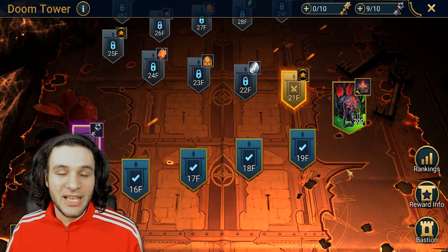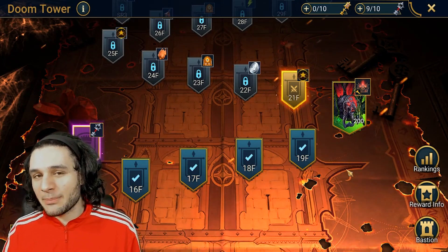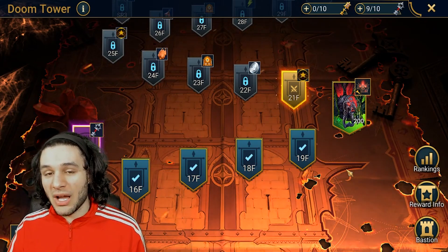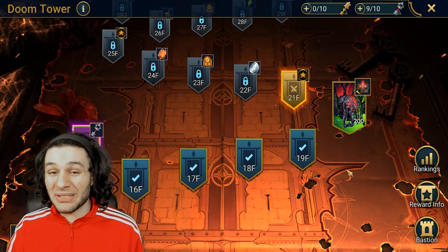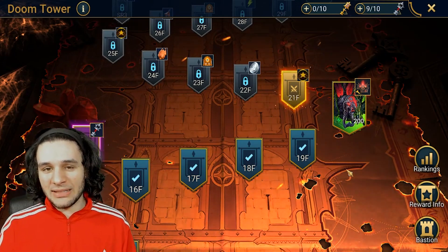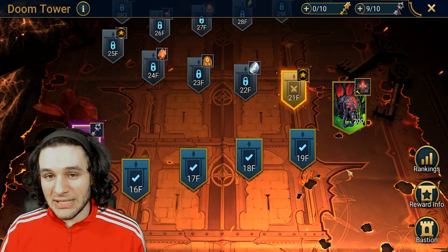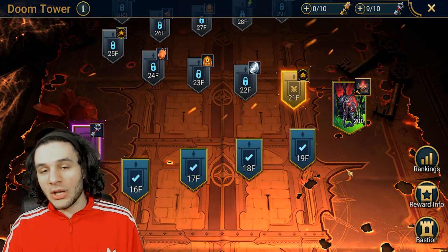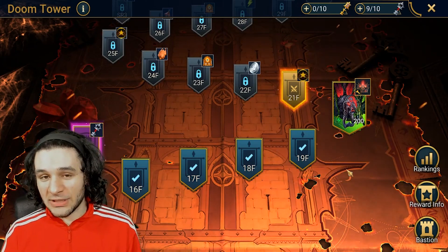Don't just throw your champions in there and start banging the desk saying why is this not working. Take a second to think about it: have a reviver, someone who applies debuffs, and someone who can potentially nuke the entire wave by themselves. The gear is obviously going to be more intense for hard than it's going to be for normal — normal is extremely easy right now.